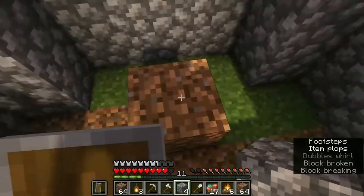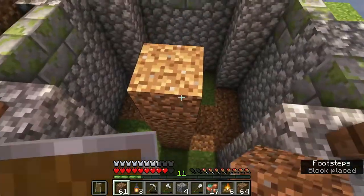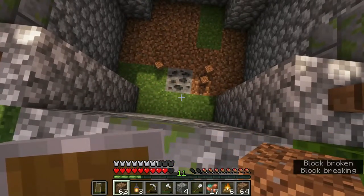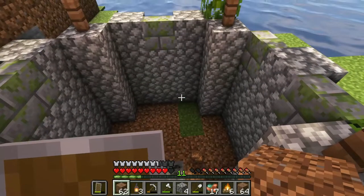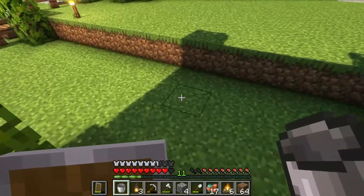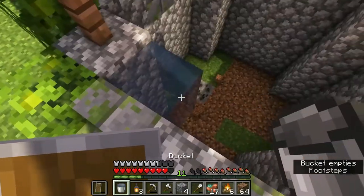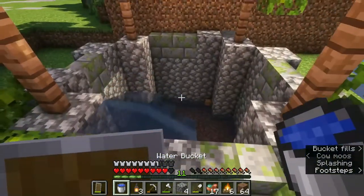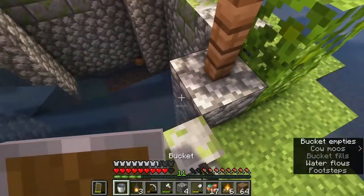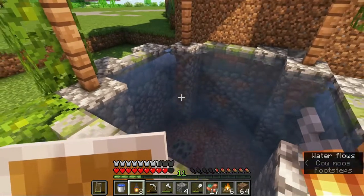We're gonna go fill our bucket - I wish there was a better way to do this. Oh my god, there's coal down there - I'll grab it. I'm going to get some water and put it in here. There could be a lot of water to put in here. I don't know if I want it to be like an infinite water source or just flowy.